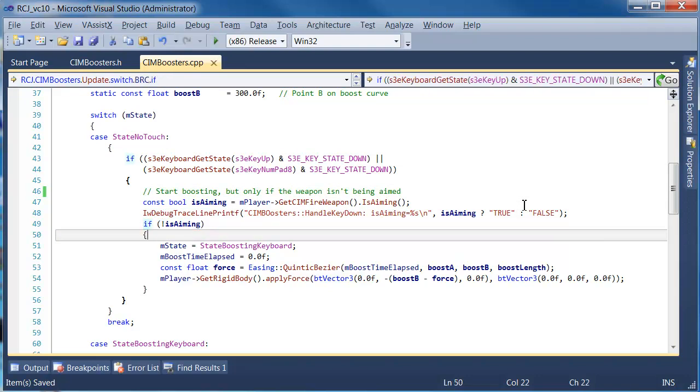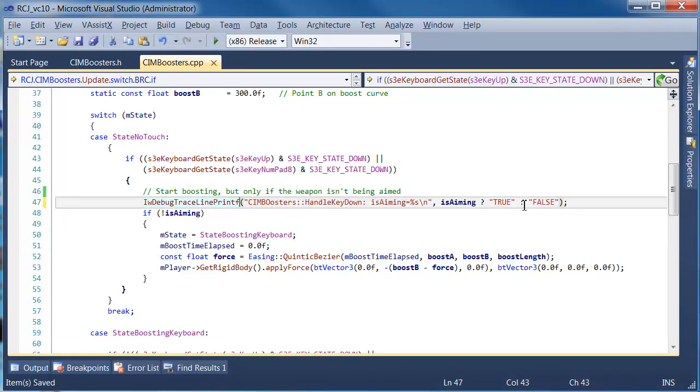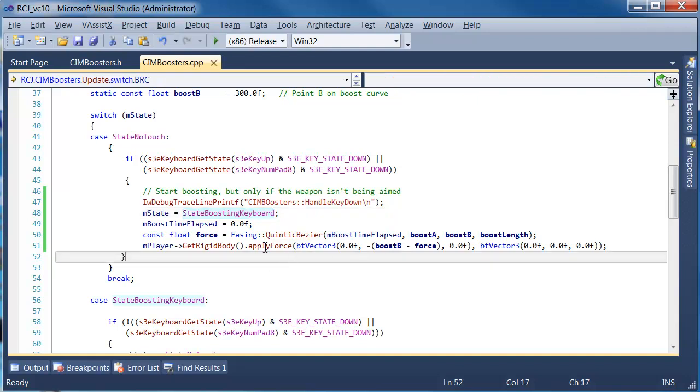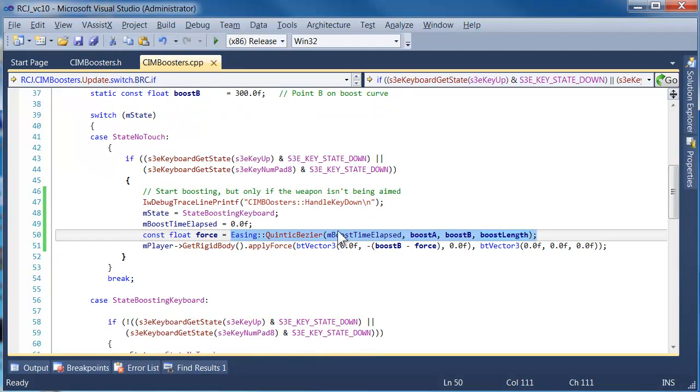We can probably remove that check later on. So we'll get rid of it, and we'll leave the little trace message in there just for our own purposes — we need to leave in the carriage return as well, otherwise it'll cluster up with the other lines. So as soon as it detects any of these keys are down, we switch into the state boosting keyboard state. The time elapsed is set to zero, and we compute a force at the beginning of the Bezier curve. The Quintic Bezier takes a value A, a value B, and an interpolated value from 0 to 1.